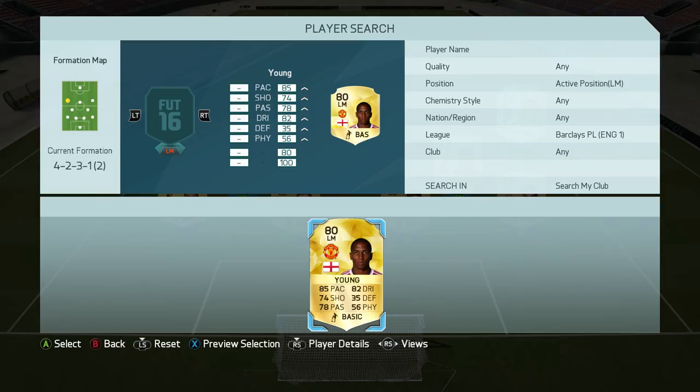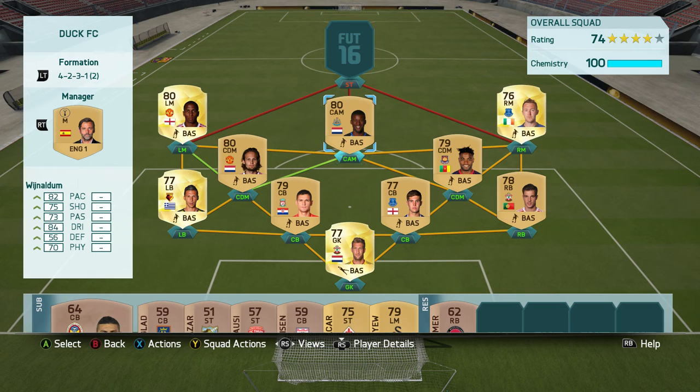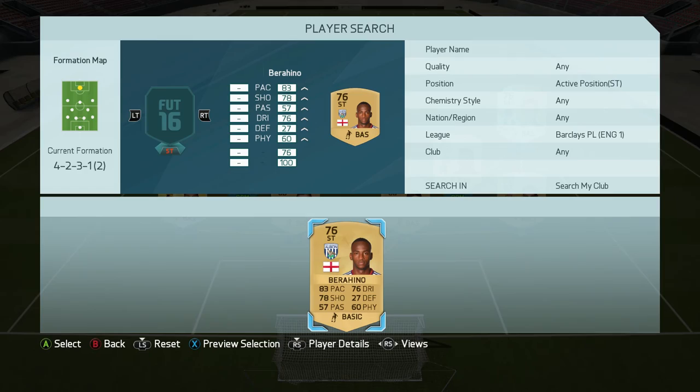Moving on to the left mid, we did pack Ashley Young in the draft, so that's why he's in the squad — as you can see, first owner. I thought I might as well put him in the squad and see if he's any good. He has got quite a long shot, he's got four-star skills, and his right foot on that left-hand side is handy.